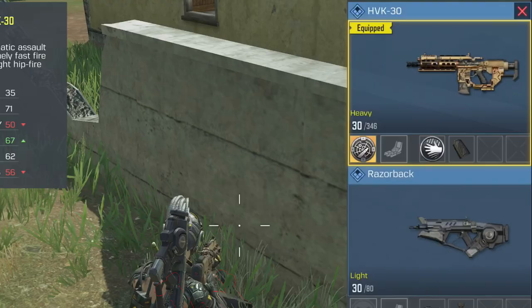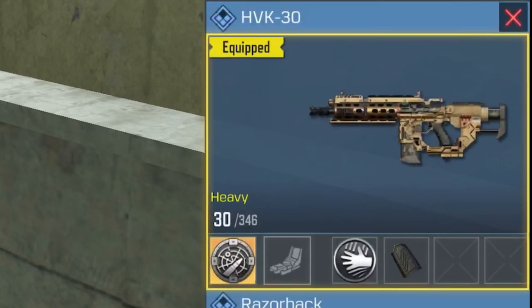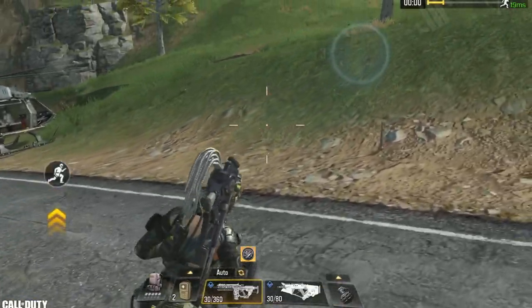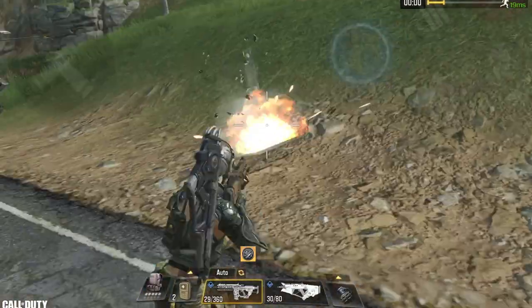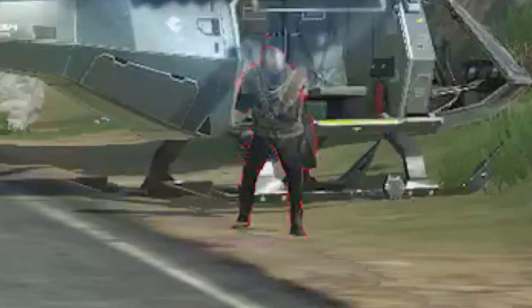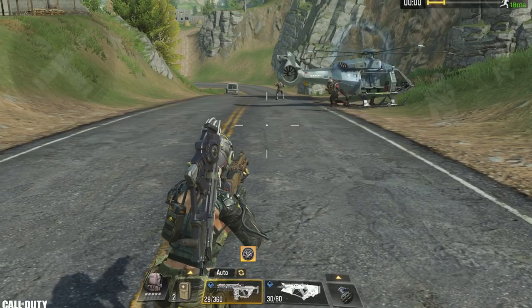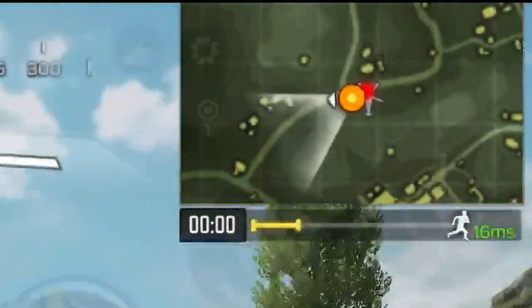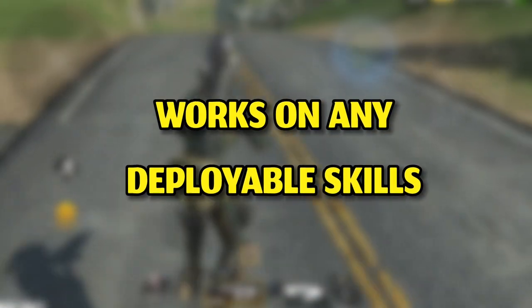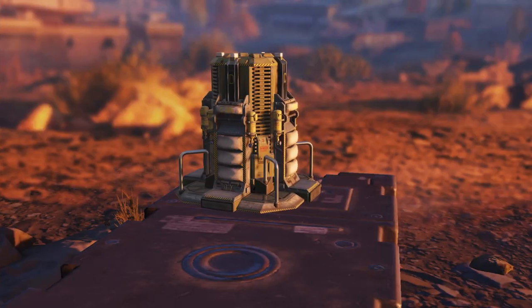The second glitch will blow your mind because it can grant you a legal wallhack. Big thanks to Nocho for sharing this. If you have the sloth mod equipped to your gun — in this example on my HBK — and you use the gun to destroy traps deployed by the enemy, you'll reveal their location for the entire game. Not only will they always be highlighted in red, but their location will always be exposed on the minimap.